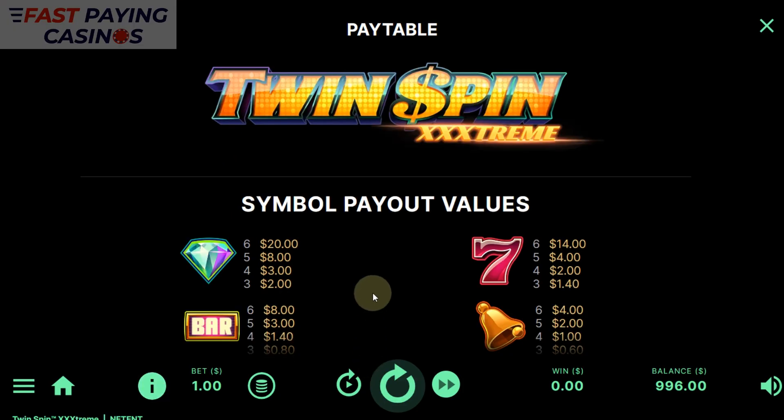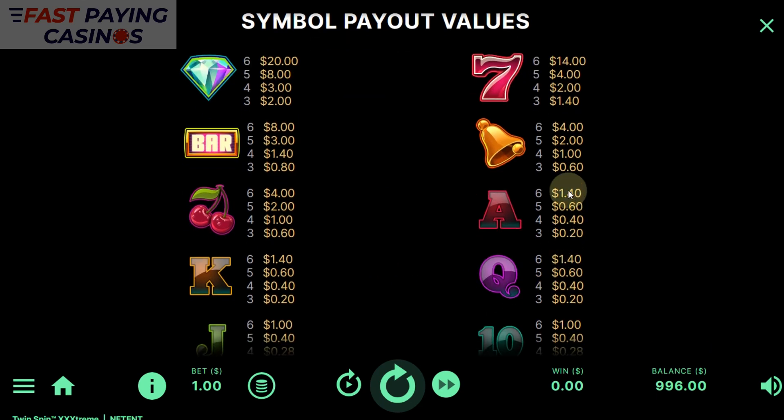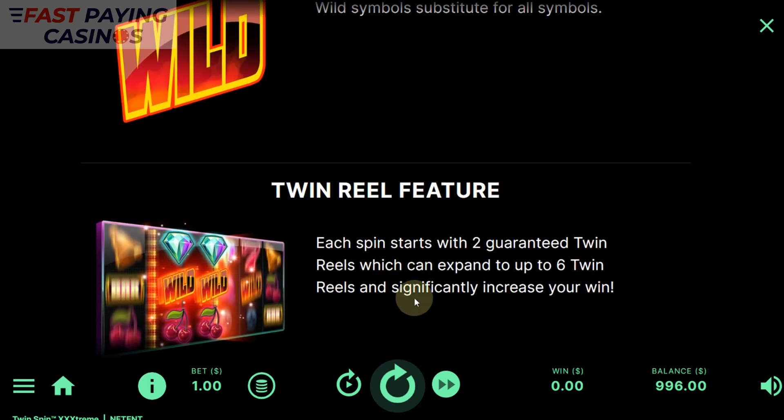Let's have a look at the paytable. We've got 729 ways here, so it's got an extra reel from the old 243 ways. Six of a kind diamonds pays 20x, sevens 14x, bars 8x, bells 4x, cherries 4x — the same as before. Ace and king and queen are also the same as before. The basic values pro rata are the same.